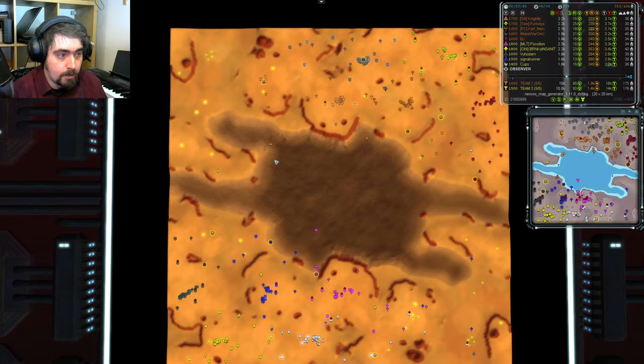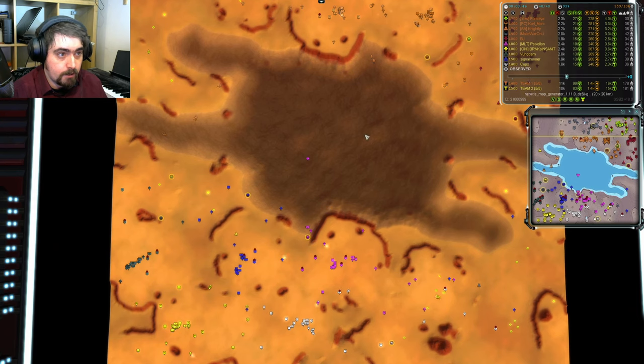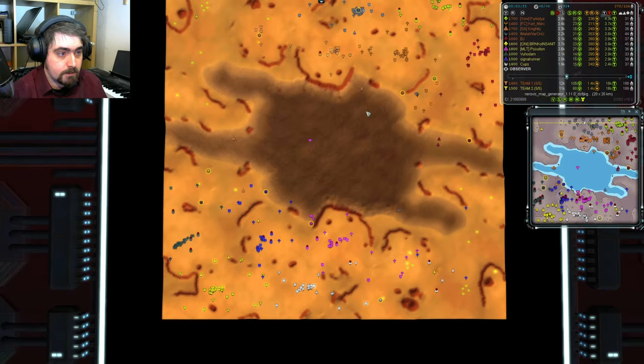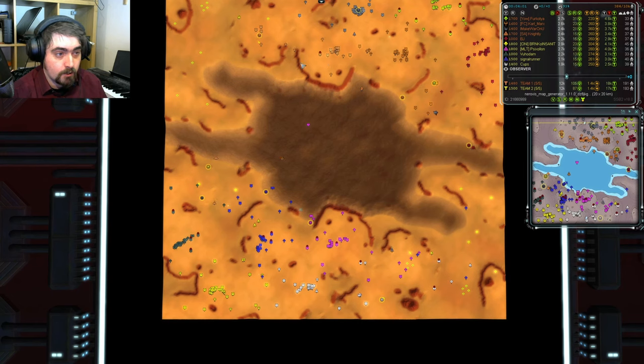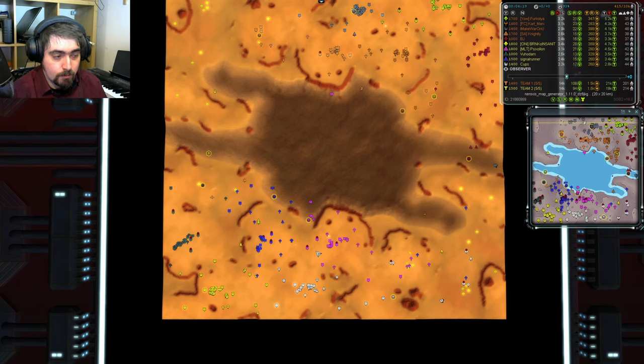We've also got a bomber coming out here from Knightley — we'll see if that gets any more work done. Early look at the navy: Signal and Knightley are building early naval yards. Cy has already built his naval yard and has a sub coming across here, obviously looking to deny the Northern team entry into the water, but it's heading to the wrong place. Signal has also got a naval yard down, so early navy dominance is looking like it might be going the way of the Southern team.